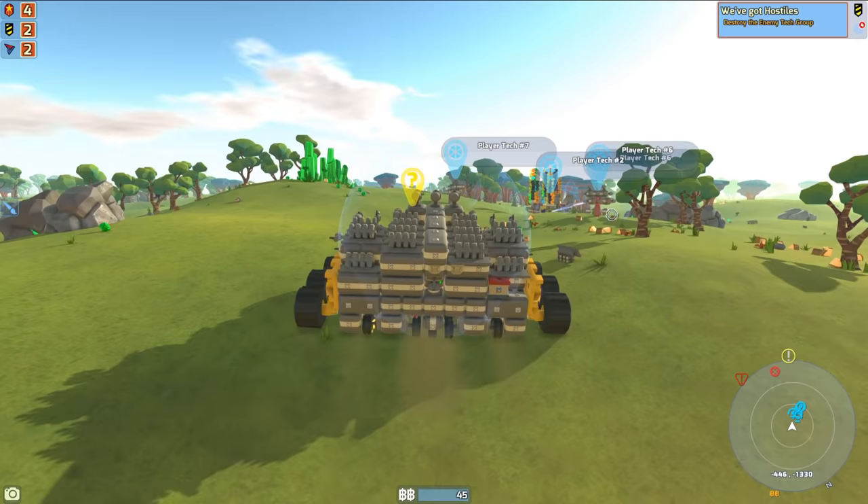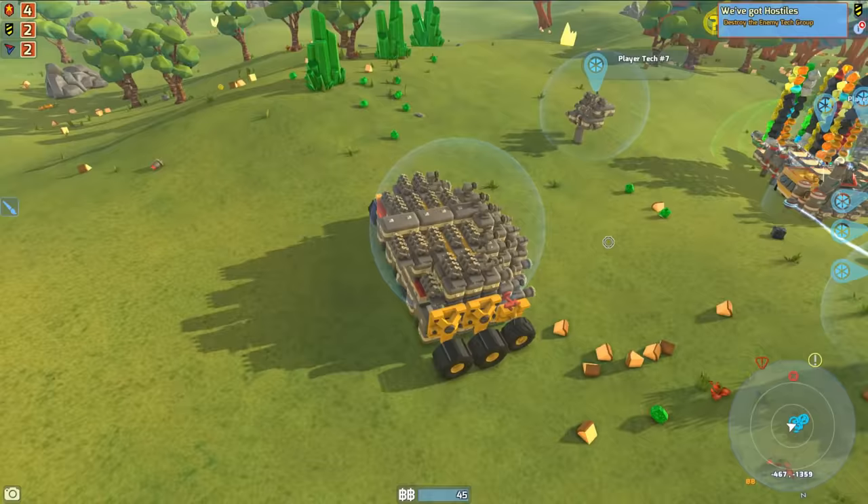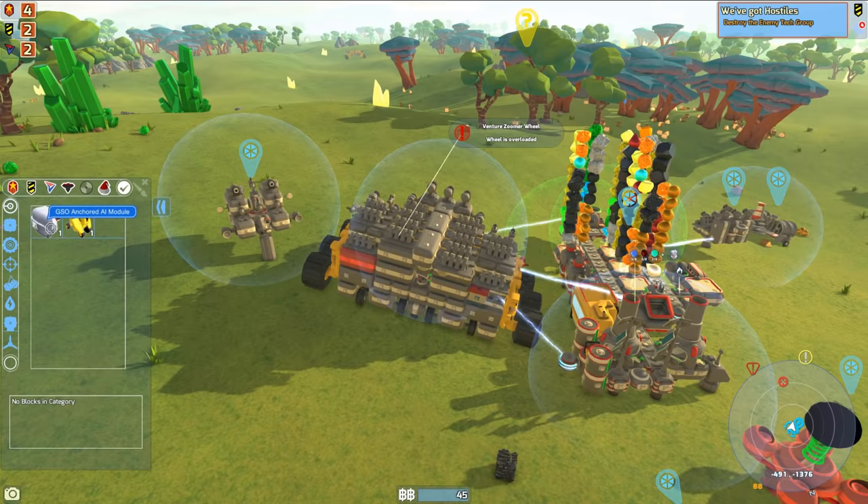Hey, how's it going? Spy here with another Terra Tech episode. Now, last time we played, we tried killing the Hawkeye faction over there to get the license, but it failed. We were getting attacked by an invader as well, which kind of sucks because they were right next to each other. So what we are going to do this episode is we are going to go back and kill those invaders as well as the Hawkeye guys to get our license.